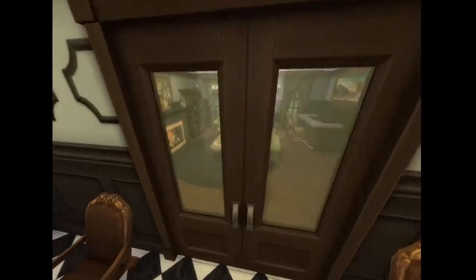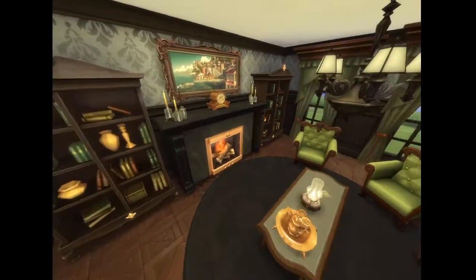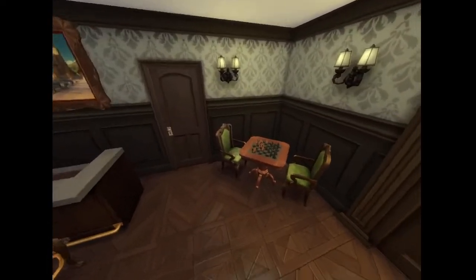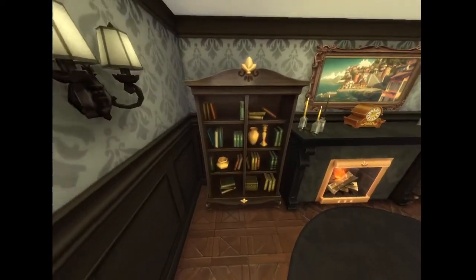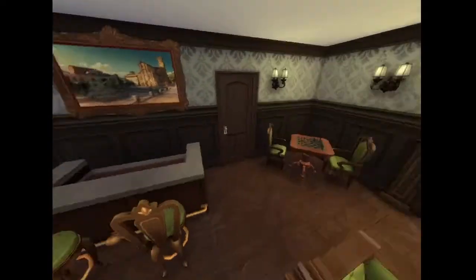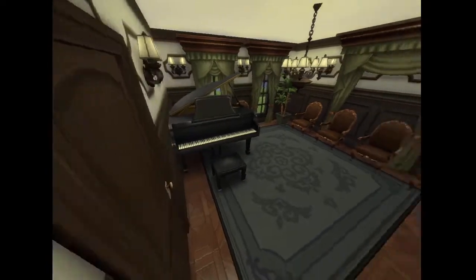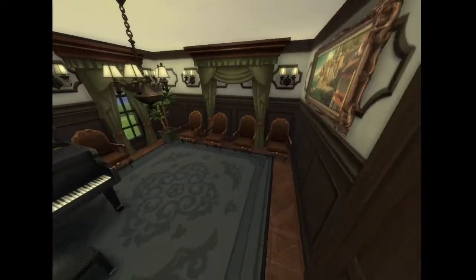Over here we have this nice little sitting area, sort of a library section — really good for just having everything you need. There's normally a bar table here in the original Sims 1, but I didn't have it there. I have a bar right here though, so that makes up for it. I have a nice chess table here. And if we go in here, we have this really nice sort of mini ballroom.